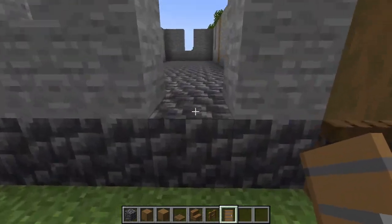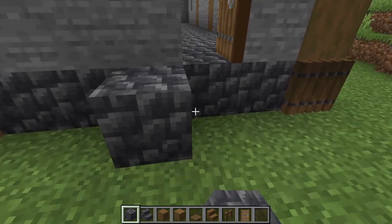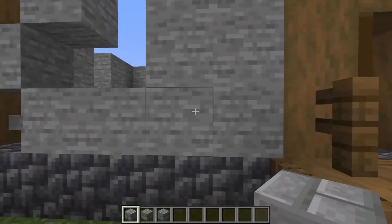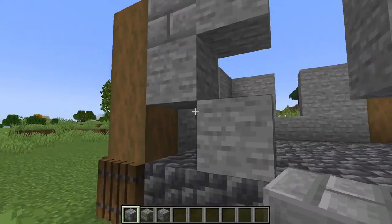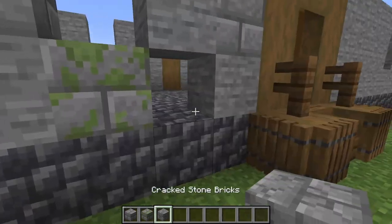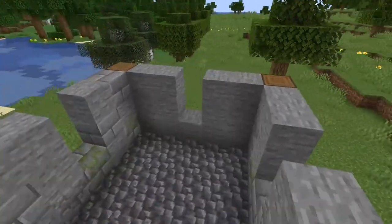Go around the right side of the house and place another spruce door inside this doorway. Then below the door place two more cobbled deep slate blocks and a stairs between. Now I'm going to texture this wall section by replacing 50% of the stone with a mix of stone bricks, cracked stone bricks, and mossy stone bricks. I'm going to do the same texturing on every stone wall on every side.